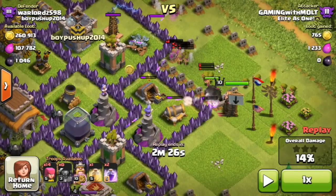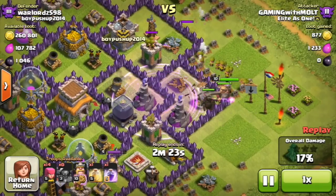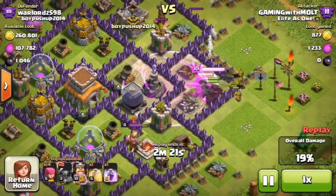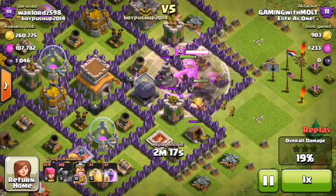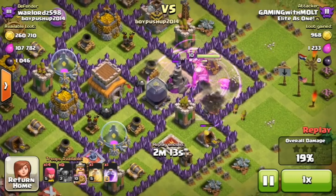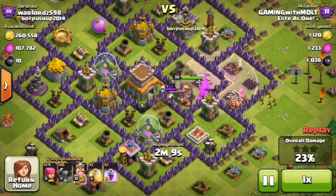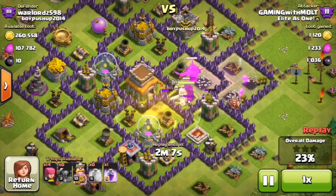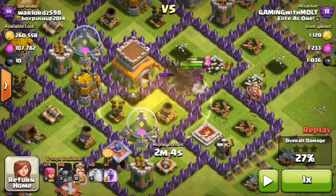What's very important here is spell placement. You can see that rage spell covers a lot of buildings that I know my PEKKAs and King are going to head toward. The important thing about spell placement is making sure that your troops are in it for as long as possible — you can see so many of my troops are still in it, especially as they go in and take out that mortar and then continue to move on.